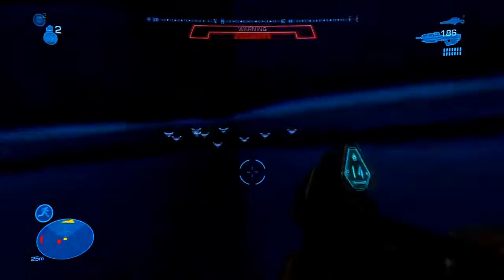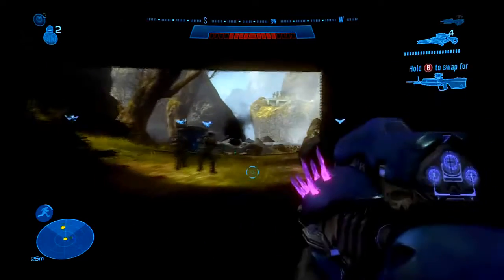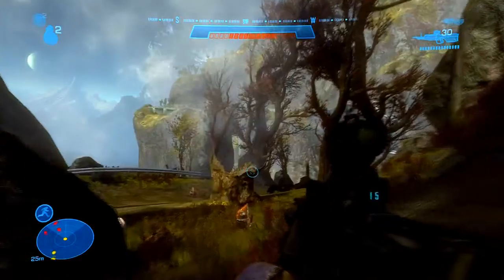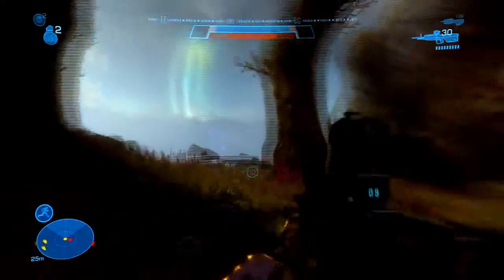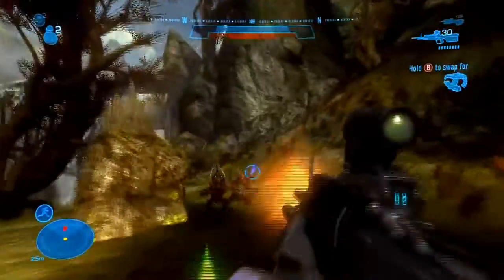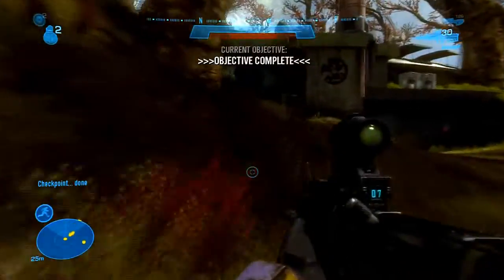I hate plasma. Plasma pistols - if you charge them up fully and shoot them at someone, it will completely drain their shields. I prefer the DMR over the needle rifle, but the needle rifle is a lot more effective if you're going up against jackals and you're not getting headshots. Without headshots, it's going to take at least 6 or 7 rounds to kill a jackal. But within 5 rounds, the needles will explode and kill the jackal. It's definitely more efficient to use a needle rifle against jackals, but most of the time you're up against grunts and elites anyway.